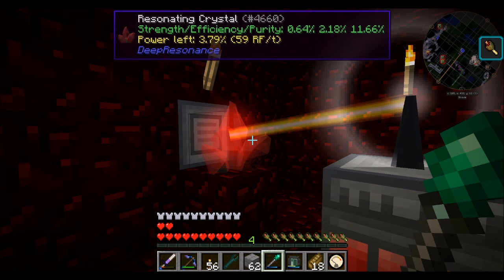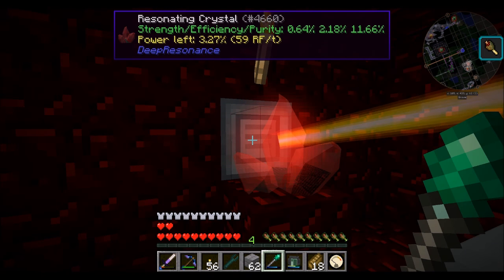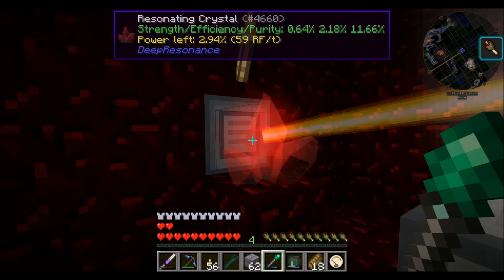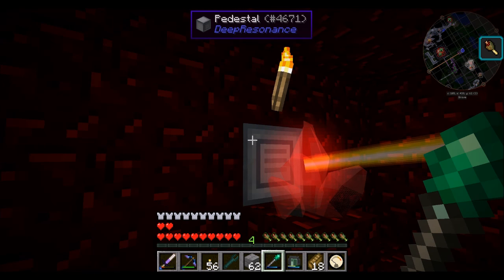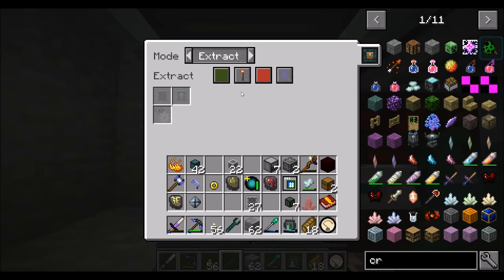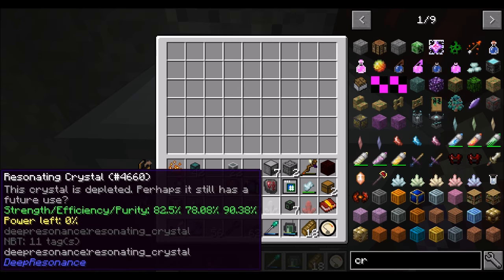We're back. Just for clarity's sake I want to demonstrate something — you should notice that this is a different crystal. I wanted to record the part where the pedestal broke it and I missed that last time, so I just threw another crystal there. In theory, once this crystal turns white — aka it's out of power — it should automatically be broken by the pedestal and dropped into the chest behind. There's already one back there from earlier.